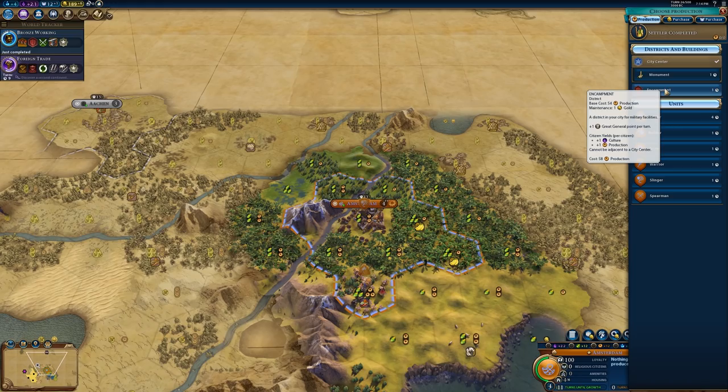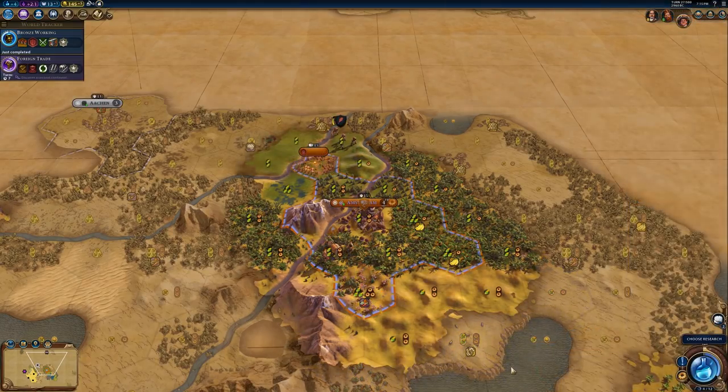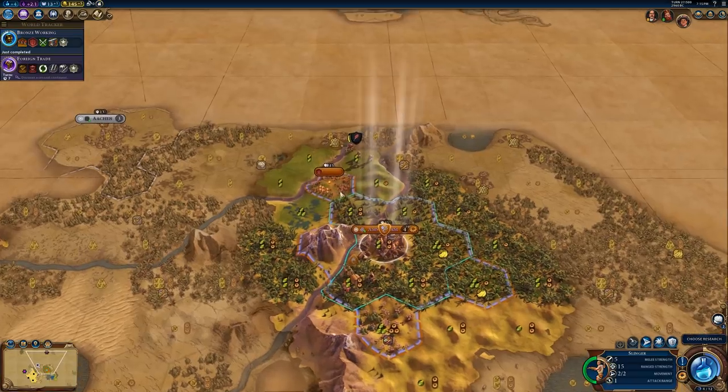One of the other things the encampment does just by having the district down with no buildings is it allows you to build units with only one copy of a strategic resource. Normally you would need two iron to build swordsmen, but if you have an encampment in a city then you'll only need one source of iron — and the same goes for all other strategic resources. Additionally, having the encampment district placed provides a bit of defense strength, so units in the city gain a little bit of defensive strength just from being in the encampment district.